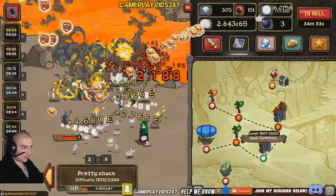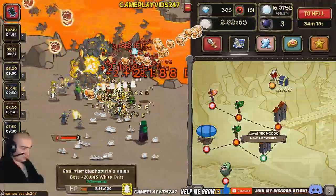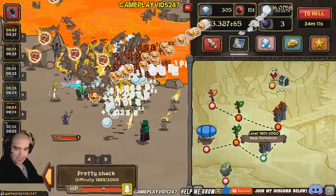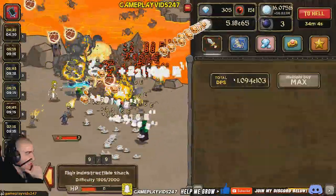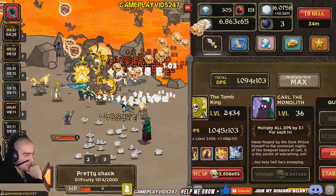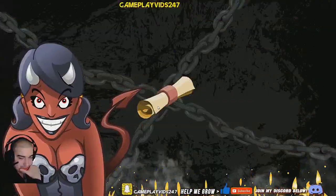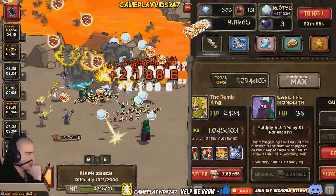I know it is definitely quite high though. Almost at 60 million orb count, which is very good. See how far we can push it here. Almost level up Call of the Monolith again, by the way, and here's a scroll - Skull Value times 7. I might as well take that, just for the hell of it at this point. No harm in that, right, guys?